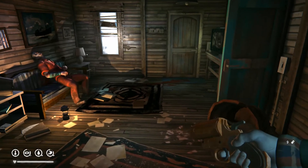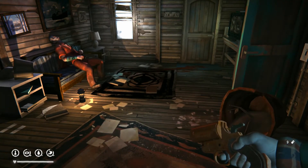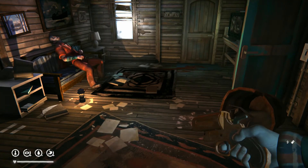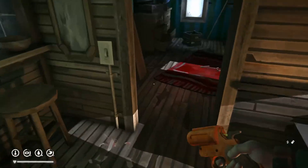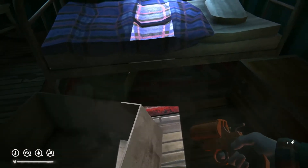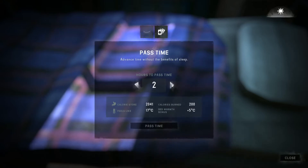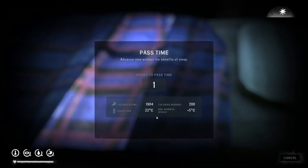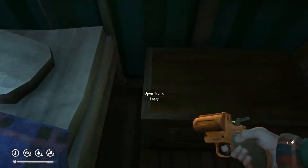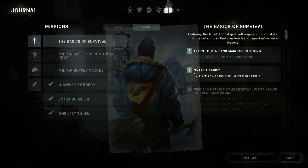We need a way to pass time because we have to wait for those rabbit snares to trigger. What I'm going to do is quite literally just pass time — we'll just use the bed, it's the easiest route. Pass time for two hours and then go check the bunny traps. Just check the journal without going outside — side quest snare a rabbit.